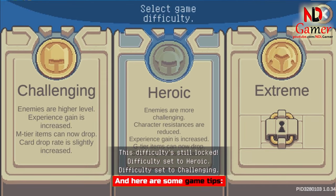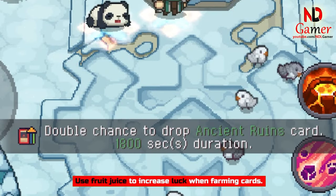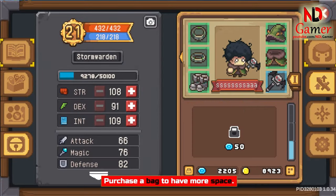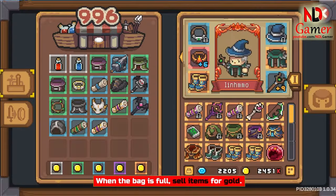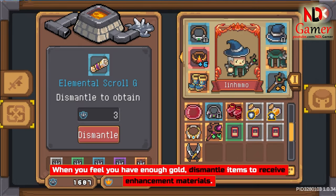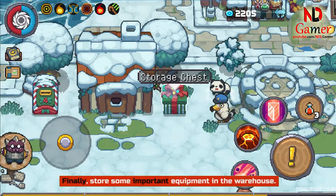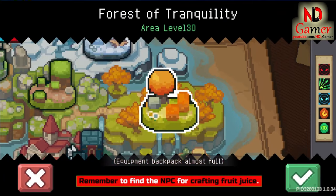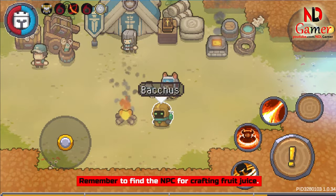Here are some game tips. Use fruit juice to increase luck when farming cards. Purchase a bag to have more space. When the bag is full, sell items for gold. When you feel you have enough gold, dismantle items to receive enhancement materials. Finally, store some important equipment in the warehouse. Remember to find the NPC for crafting fruit juice.